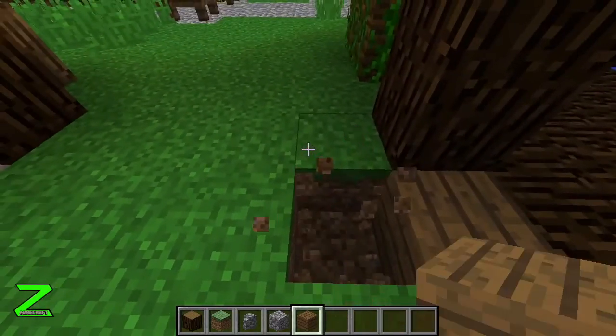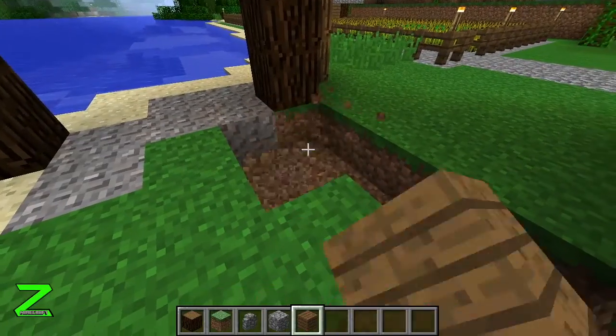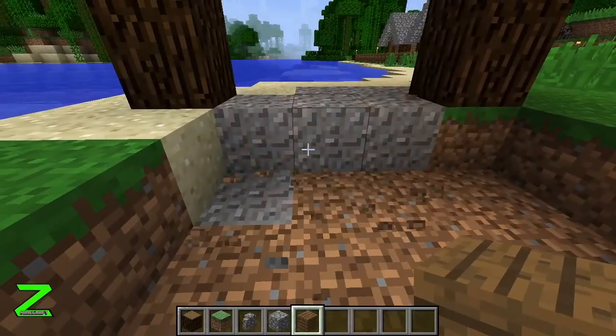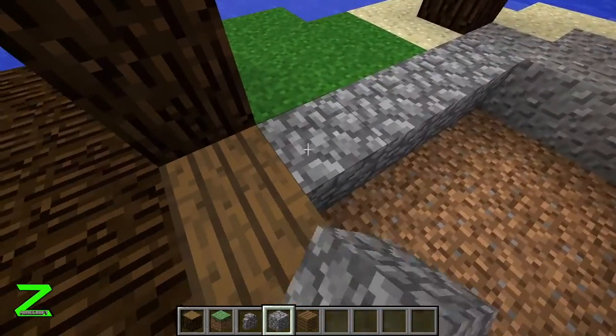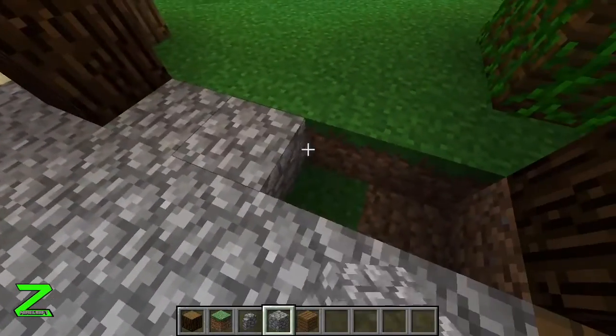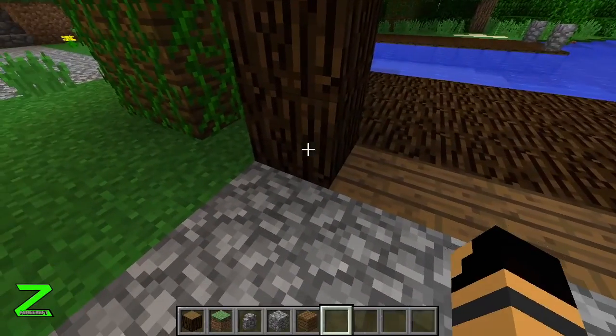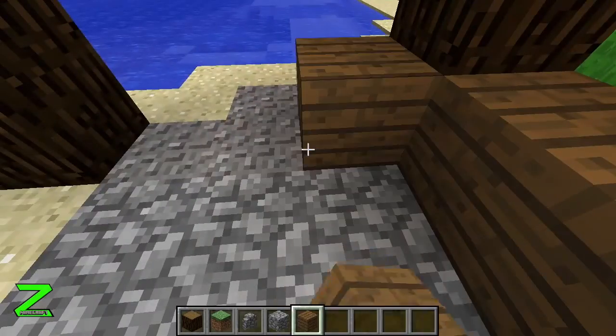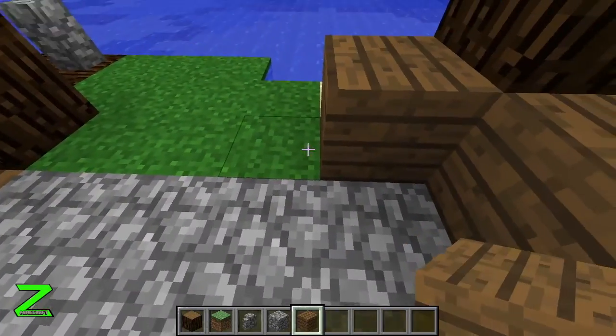Go ahead and place this down, just remove all this dirt. In this house we're going to use bedrock as the floor, because this is not a living house — this is just for the boats. Now building up the walls.